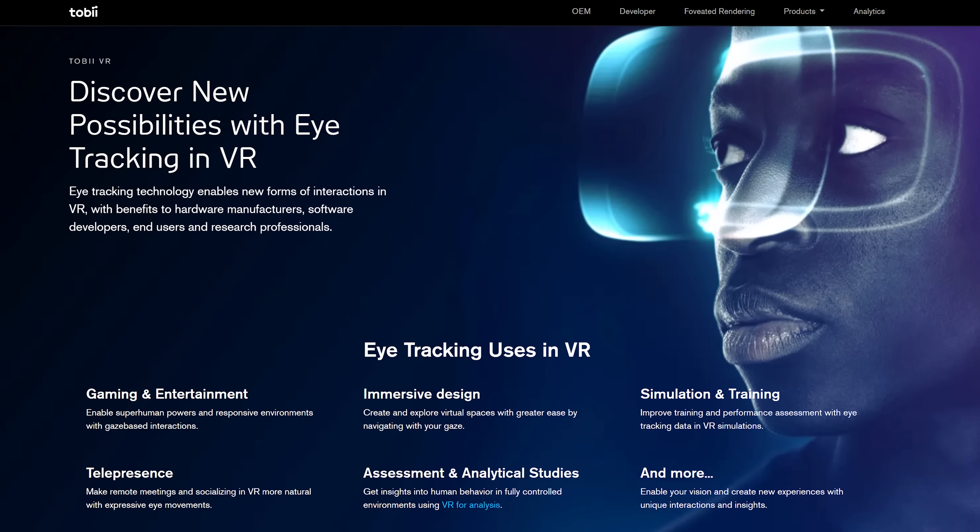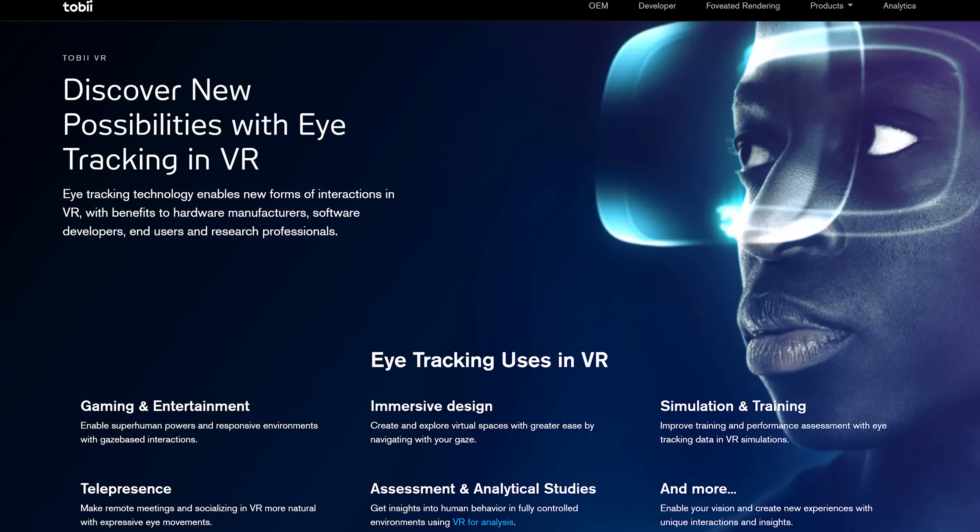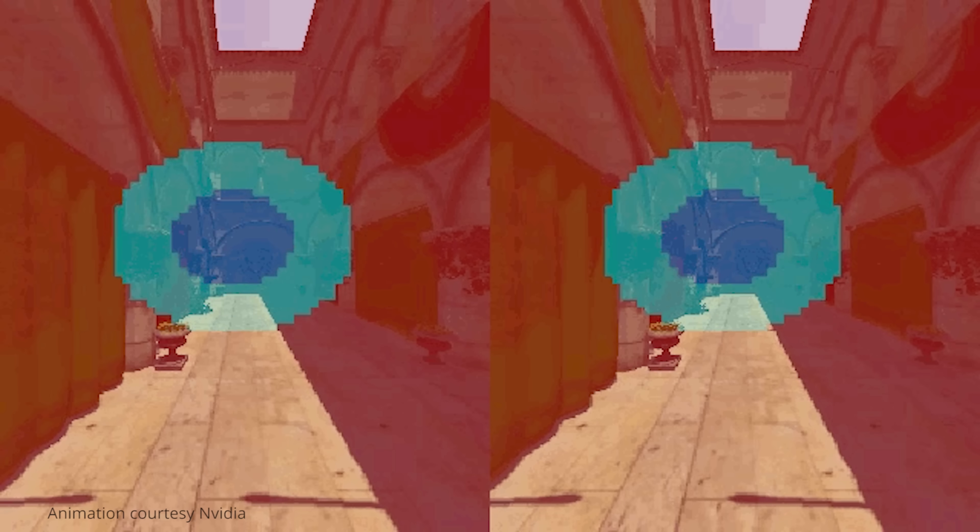And more improvements are on the way as eye tracking finds its way into VR headsets. Eye tracking can be integrated with variable-rate shading technology, so instead of simply dedicating the most processing power to the front and center of the image at all times, your computer or your game console can know exactly where you're looking in a given moment and dedicate the most processing power there, leaving your peripheral vision a little blurrier, as it would be anyway.